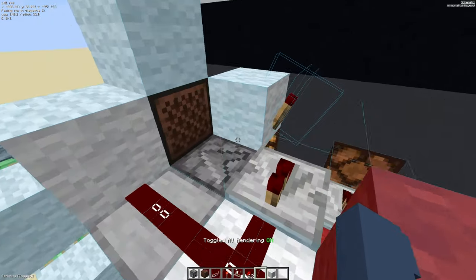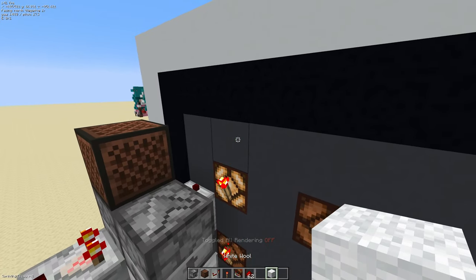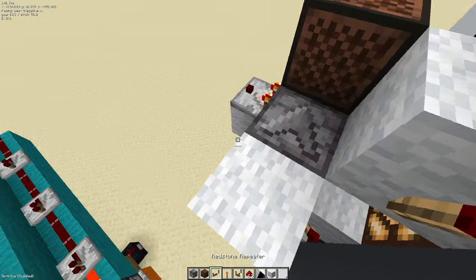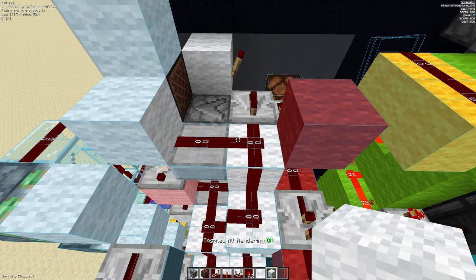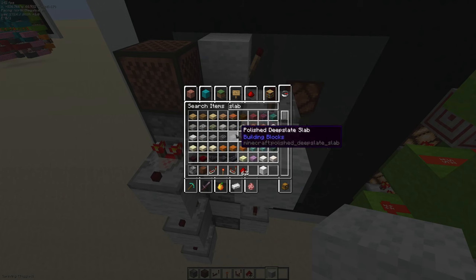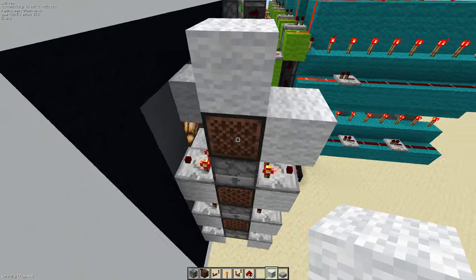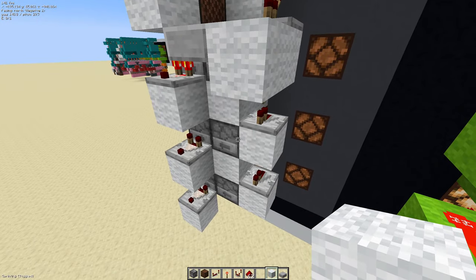Next, connect all of these droppers together with one line. Put a block on top of each redstone torch, another torch next to those, three blocks, and repeaters on each of them. To power the top, go like this — get a slab, redstone dust, two blocks. This redstone is going to power this dropper through quasi-connectivity.